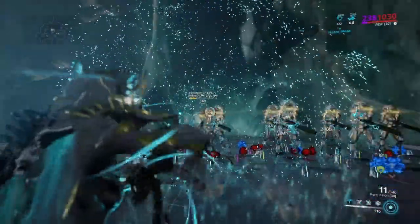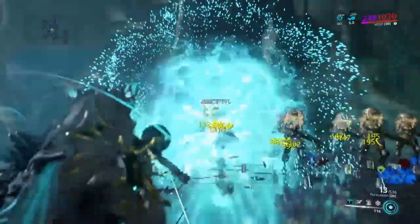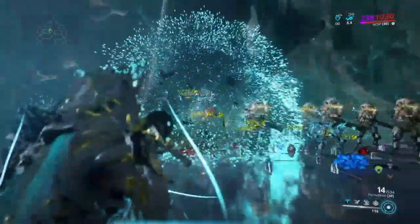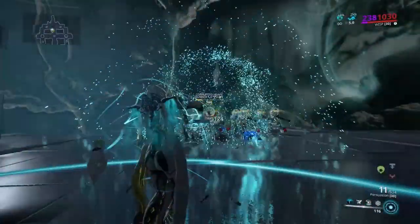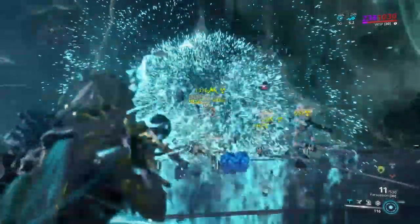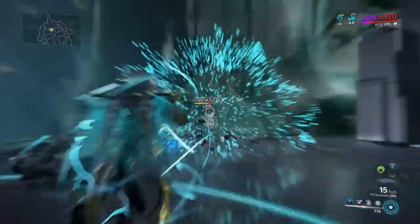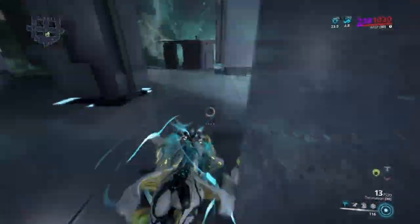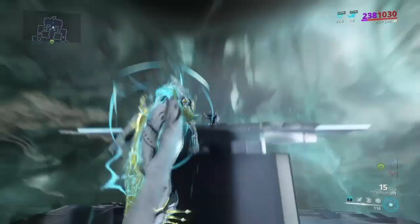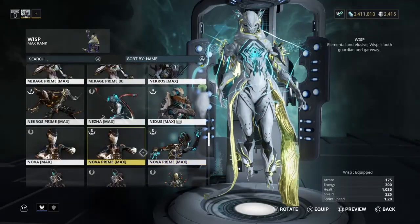With Wisp - Wisp is someone that would be great if you're not building for fire rate yourself. I'm using Speed Trigger, but if you like using Wisp I would say drop Speed Trigger and put on something like Heavy Caliber or one of the bane mods, because this build isn't using either of those. With Wisp you don't need fire rate - I'm getting nearly 70% bonus fire rate from Wisp alone, which really isn't necessary. Wisp is great for charged weapons where you can completely buff them up.